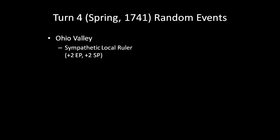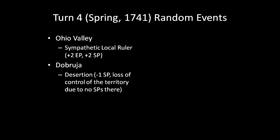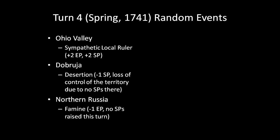In the spring of 1741, turn 4 of the campaign, the following special events occur. The Ohio Valley has a sympathetic local ruler, giving France an additional 2 Tricorn during revenue collection as well as an additional 2 SP of troops raised there. Dobrugia suffers desertion — one SP is removed from the territory, and because this is the only SP there, Turkey loses control. Northern Russia suffers a famine, meaning Russia suffers a loss of 1 Tricorn in that territory and no troops may be raised there. Finally, Croatia suffers from unrest — Austria loses 1 Tricorn during revenue collection, and no troops may be raised in that territory.